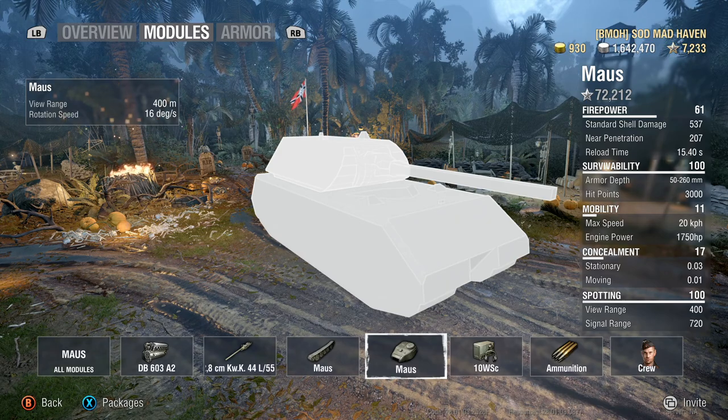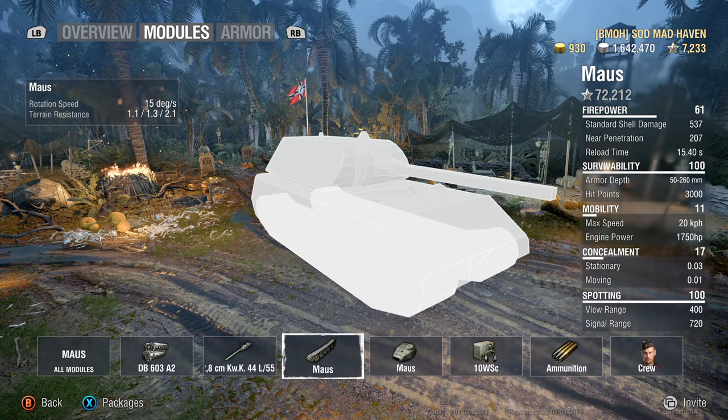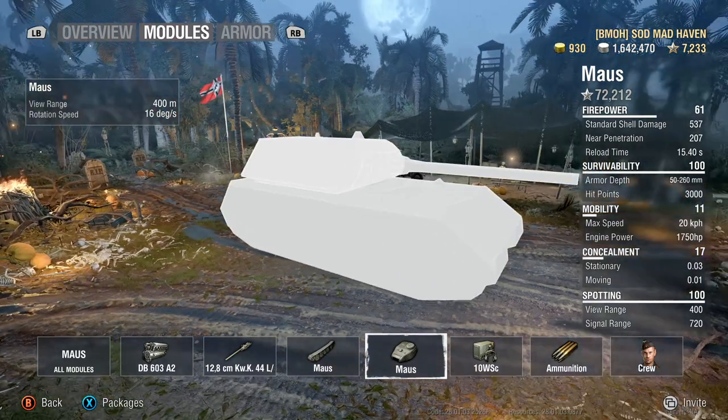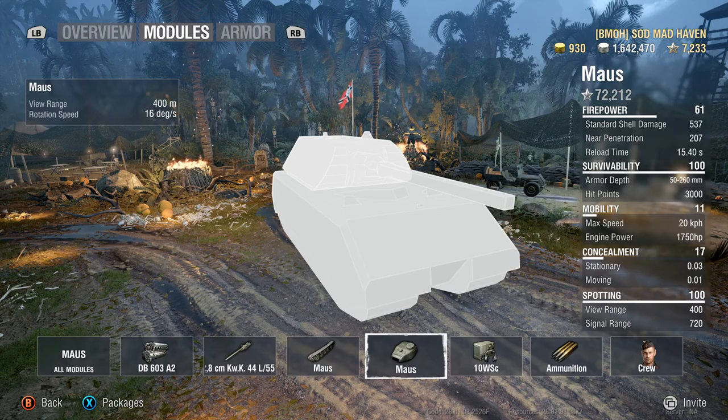16 degrees of turret rotation. Overall on hard land with 1.1, 1.3, and 2.1 for hard, medium, and soft terrain, you can get your turret rotation up to 31 degrees while rotating the tank itself. Sometimes you can catch a light tank trying to get on your side, but most of the time you have to rely on teammates for that. That is a downfall to this tank. You are extremely tall, even with 8 degrees of gun depression. If a light tank gets on your side, he is going to punish you. Best thing is, just grind a wall and get him out in front of you.